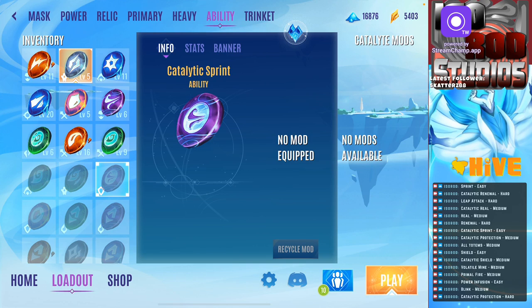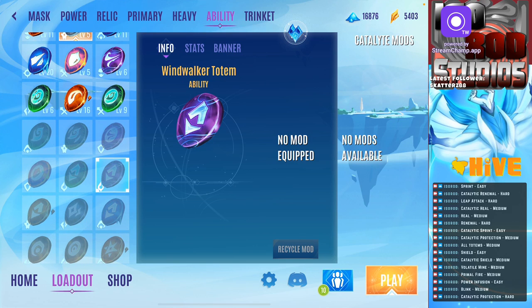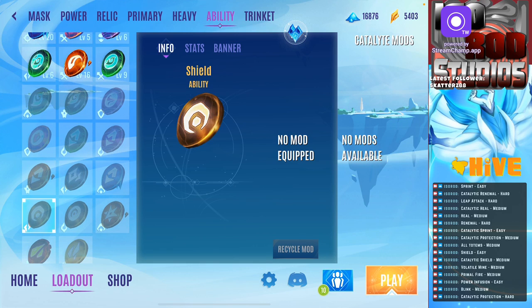Catalytic sprint, light sprint: easy. Catalytic protection: actually hard because of duration and how long it lasts. All the totems - healing totem, windwalker totem, onslaught totem, and quake totem - are all mediums. Blink is a medium. Shield is way too easy. Catalytic shield is a medium. Volatile mind is a medium, primal fire is a medium, and power infusion I think is easy. So for all of you watching, thank you so much, and until next time keep your eyes, your ears, your hearts and your minds open.